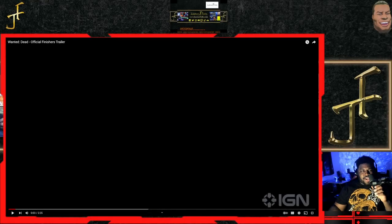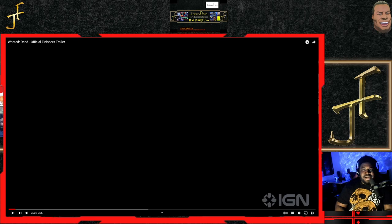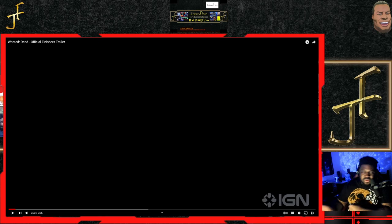What's good YouTube, it's your boy Joseph Falls. We're back at it again with another video, and today we're looking at some more Wanted Dead. It's getting closer to release — it's releasing on Valentine's Day, February 14th, and they're putting out more trailers. This is the finishers trailer. I'm assuming finishers is when you got the enemy stunned and you do a little fancy animation to take them out, so we're gonna check it out.